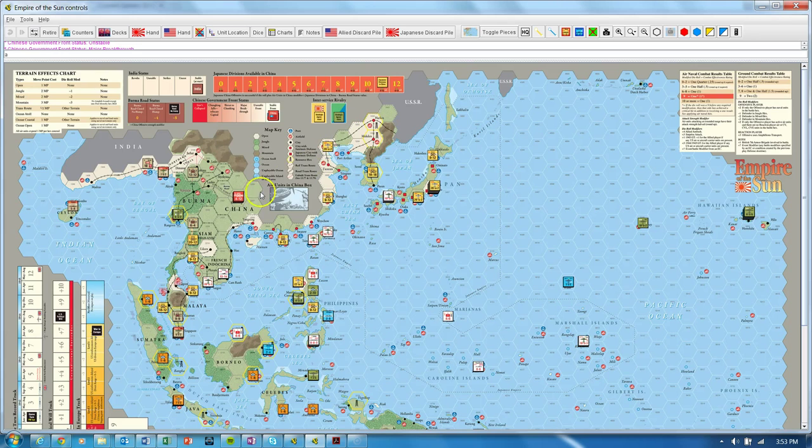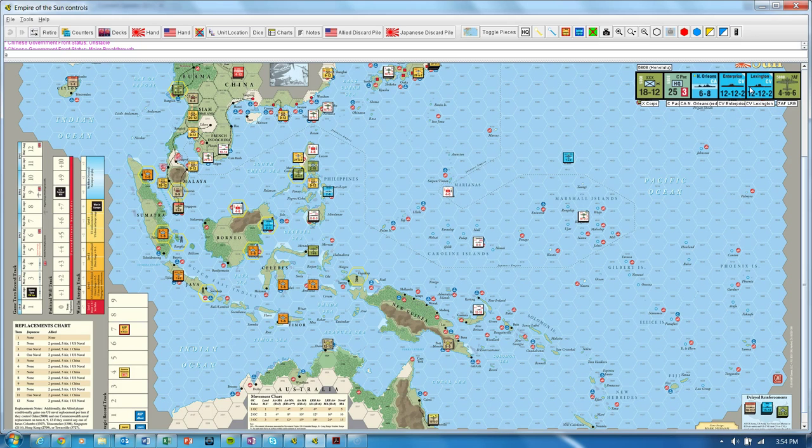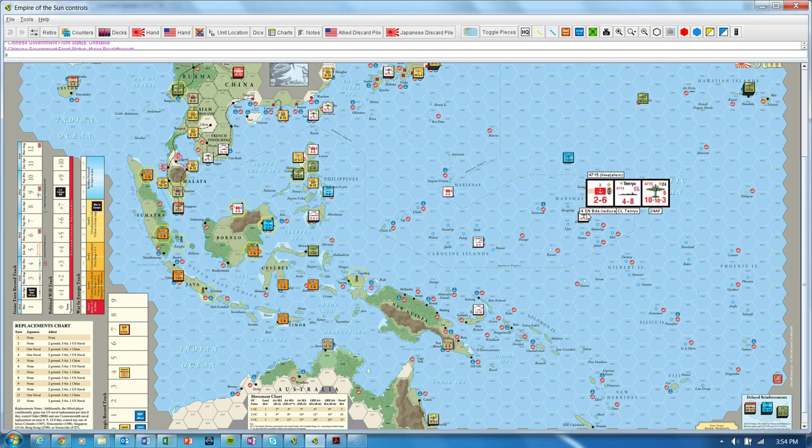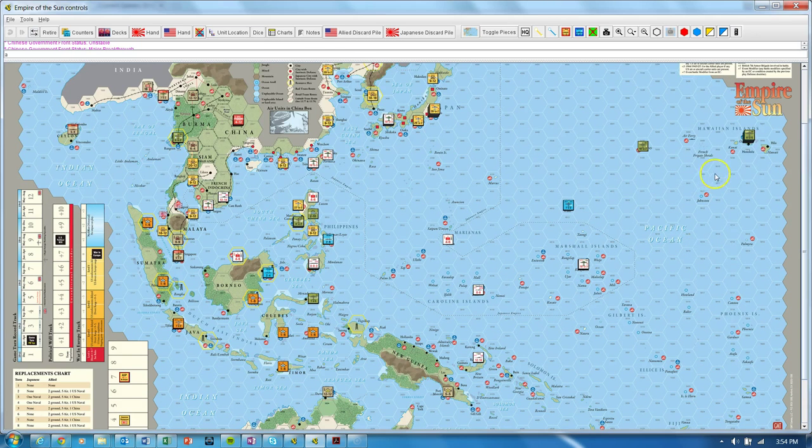Once this strong elite air starts to get whittled down, it's much less of a risk over here. The other place you can potentially do damage on turn two is with the carriers at Pearl Harbor. It can be tempting to send them for a carrier raid in the Marshalls or to hit Japanese naval forces in the Solomons/New Guinea area. No reason not to do that — it's always good to trade when you can — but you absolutely do not want to lose your carriers, much less your entire fleet. Calculate his reaction potential carefully.